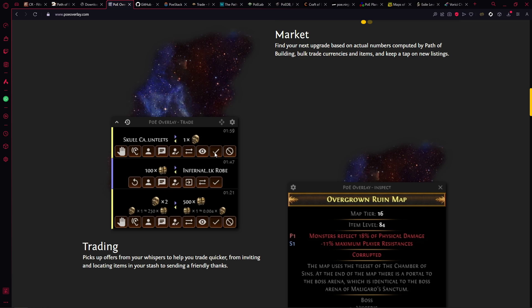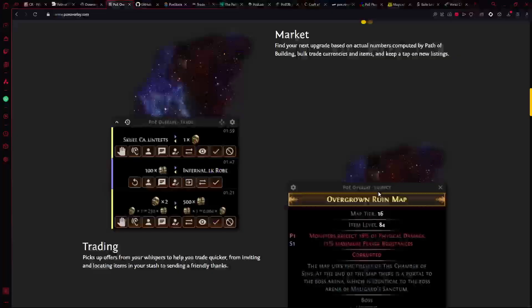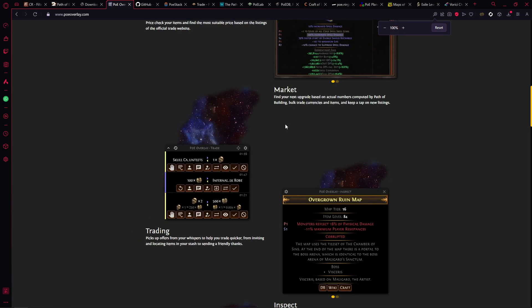Once you've traded, a little eyeball icon will point out in your stash tab where the item is if you're struggling to find it. When done, press the tick button — it sends a thank you message and automatically kicks them out of the party. If the item has sold, there's a button that sends a 'sorry the item has been sold' message. It's literally all the commands you could want in a tiny box at the top of your screen, and multiple requests stack downwards.